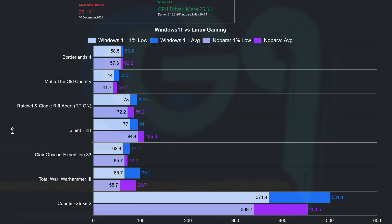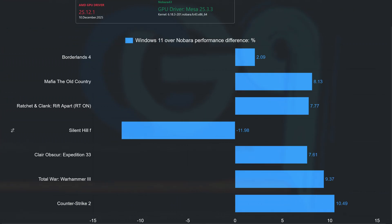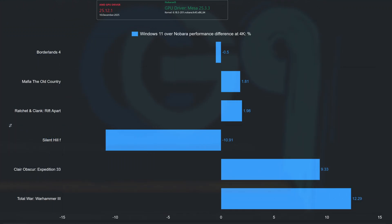Linux is catching up to Windows when RDNA 4 GPUs are in the mix. Hopefully MESA 26.1 will bring Linux closer to Windows in ray tracing scenarios. Here is the graph with the percentage difference — the gap isn't big, but it's still there. When we move to 4K, the gap shrinks but Windows is still ahead. Silent Hill F remains the outlier. The percentage graph clearly shows that Linux has closed the gap in a few games, but still loses in Clair Obscur and Total War: Warhammer 3.